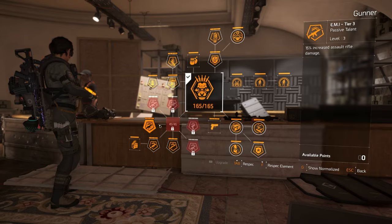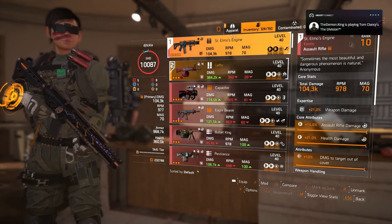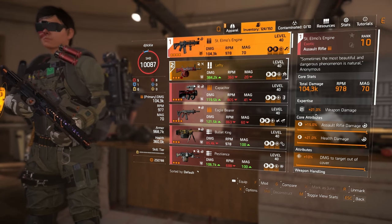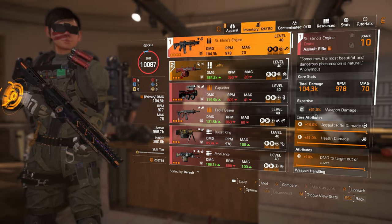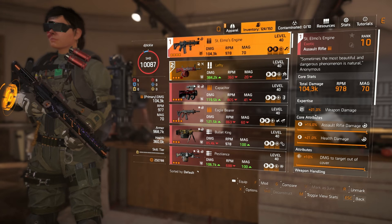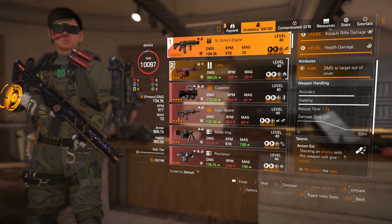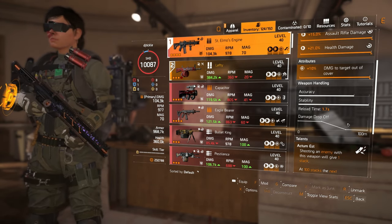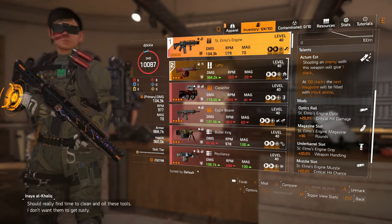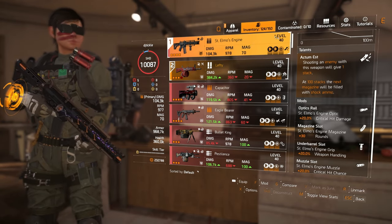Select an assault rifle because, surprise surprise, we're going to be using the St. Elmo's Engine. Secondary and off-hand really don't matter — we're all in with the St. Elmo. I've pumped it up to 21% expertise; get yours at least up to 10, that's fairly easy, but anything above 10 is just extra. We've got damage to targets out of cover — reroll yours to that. Make sure you've got the blueprint from the season track, I believe that's at level 91. We've also got the Shock talent — the RPM is just so fast, things just die, and it's so accurate.